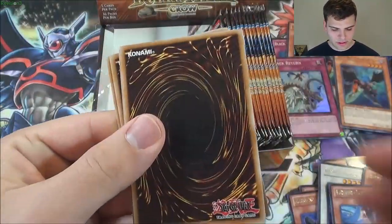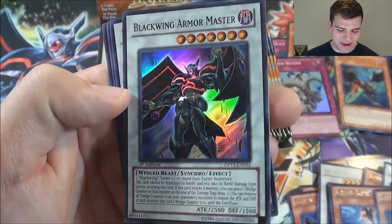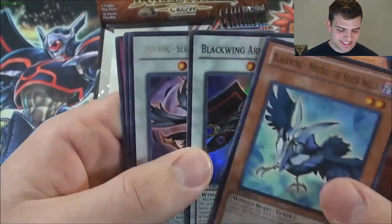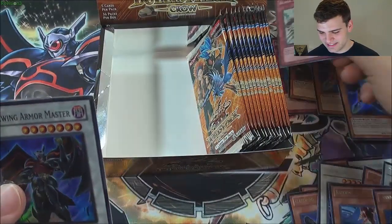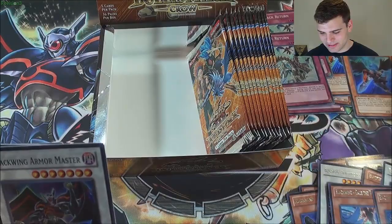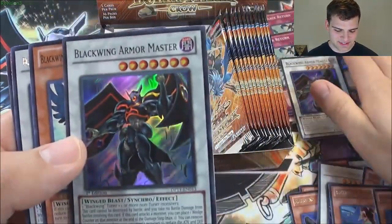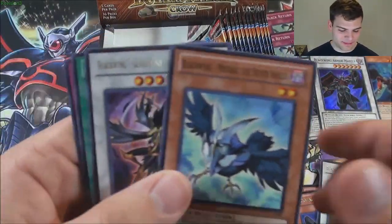We're getting pretty close to finishing this box — and oh baby, there he is! Blackwing Armor Master! Two Armor Masters, two Zephyros — best box ever! Holy crap, this is amazing. Two Armor Masters and two Zephyros — holy crap, that is awesome!